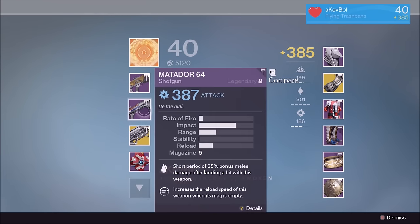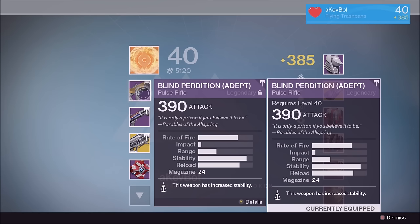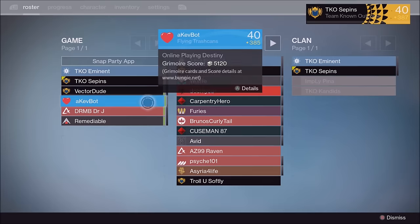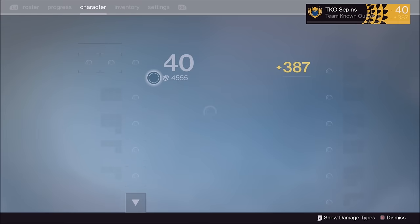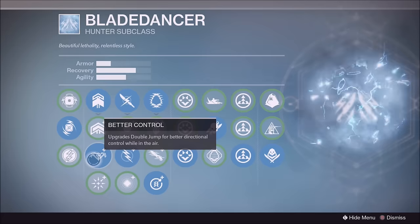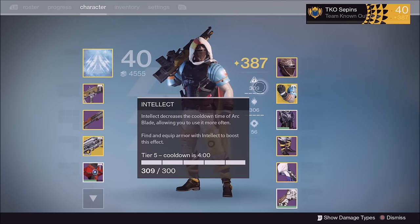Before the match starts, I hit the roster page, go to the other team, and start telling my teammates exactly what the other team is made up of. Inspect your opponents and see their light level, their character builds, their subclasses, and most importantly see exactly the weapons that they're using. That'll give you a great insight on exactly how that opponent is going to play.